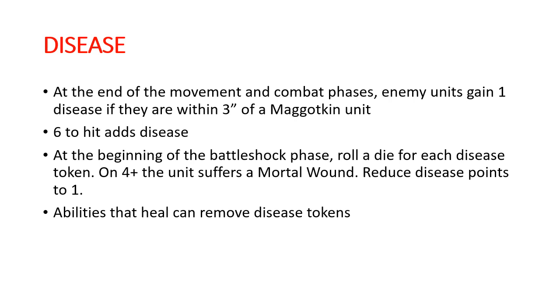All of the different ways to spread disease throughout the army. Quick overview of what the disease mechanic is: at the end of each movement phase and each combat phase, each enemy within three inches of a Maggotkin unit gets one disease. All of your sixes to hit, both in melee and in the shooting phase, also do a disease. And at the beginning of the Battleshock phase, you roll a die for each disease on each unit, and on a four plus, that unit suffers a mortal wound and then its disease is reduced to one.